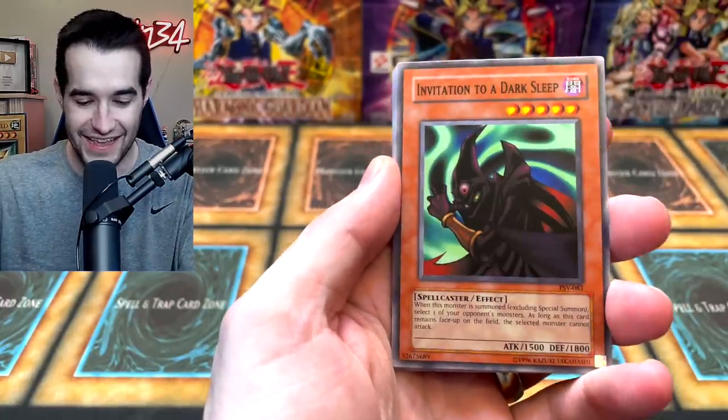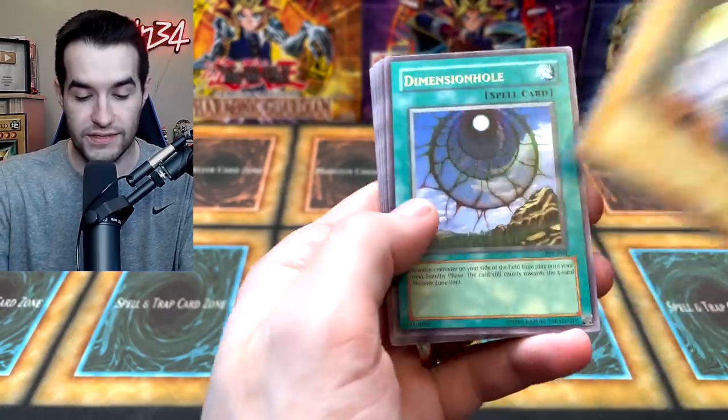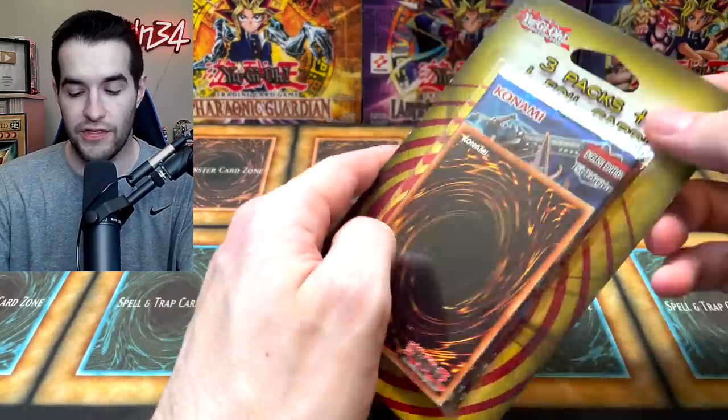Cyber Falcon, Invitation to a Dark Sleep, All-Seeing White Tiger, Dimensional Prison... keys to tides, Dark Bat — yeah, that's not the Ginzo.